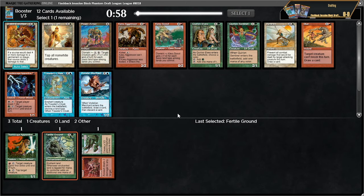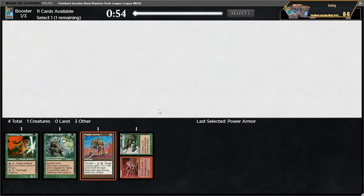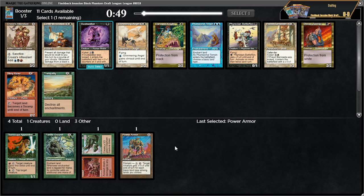There's an elf but power armor is busted — I have to take this over the quirion elves. This card is very good: you just turn all your random anemic creatures into pretty potent threats. If we had the picks in the opposite order, taking power armor might have been enough to take quirion elves over the fertile ground, but that's just not how the packs fell. Our start is still pretty good.